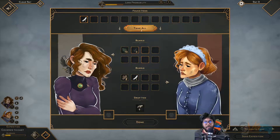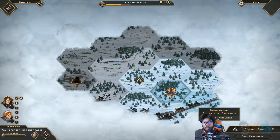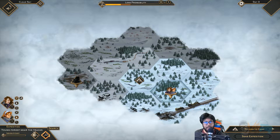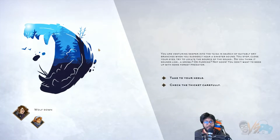Search again, got one feather. This place sucks, we're moving. Danger level — dang, the road. Uh-oh. You are venturing deeper into the taiga in search of dry branches when you suddenly hear a sinister sound. You stop, close your eyes, and locate the sound. Does it sound like a growl or purring? Not good.